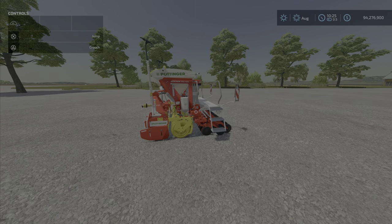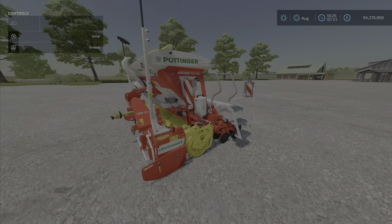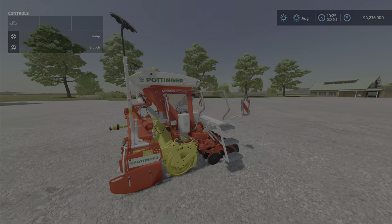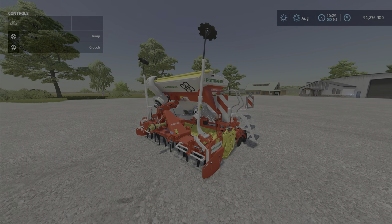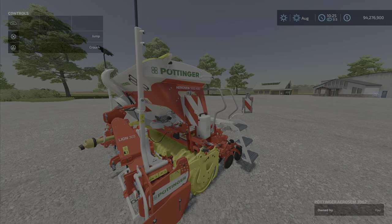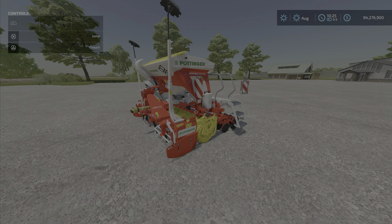It works fine — there's nothing wrong with it. It's just a really heavy, small three-meter seeder that takes a lot of horsepower. There are a lot better options out there, but if you like the Pottinger or you have one and want to play with it in the game, this is the Pottinger AeroSim 3002 slash Line 303 by Giant Software, 13.07 megabytes download and 19 slots on console. I'm Loony Farm Guy — remember, it's just a game, so till next time.